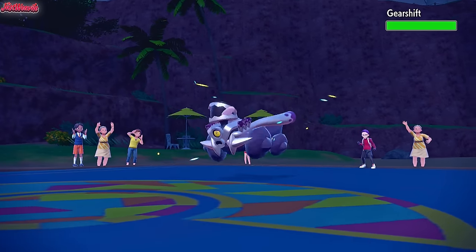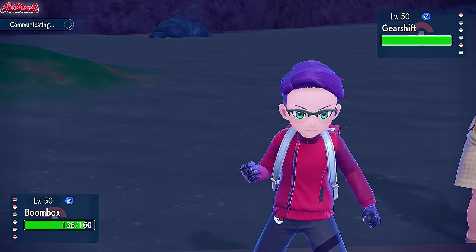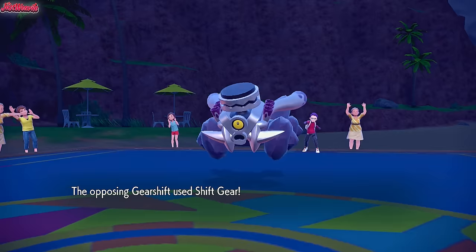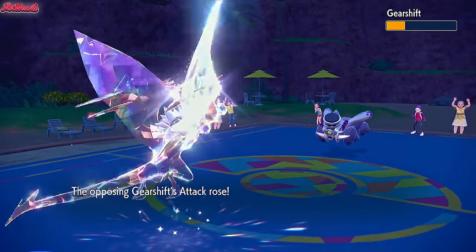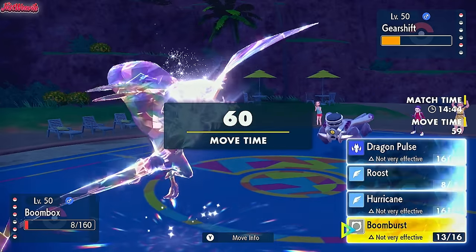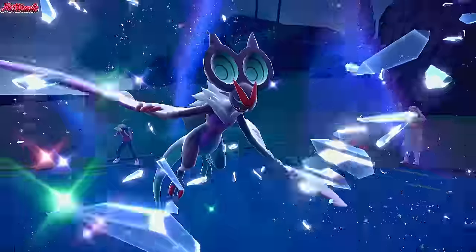Revavroom comes in — this thing can definitely take a hit. It's got an Air Balloon, we outspeed it. Let's go for a Boom Burst and see how much damage it does — the Light Screen is not going to help. Boom Burst comes through, it's Tera Normal — that is some nice damage right there. The Air Balloon pops. They go for a Shift Gear — that's terrifying, raising their speed sharply and boosting their attack. Let's go for another Boom Burst. They go for an Iron Head and we're going to live that — nice. But we flinch! Noivern, you flinched! That's just unfortunate. Iron Head comes through and takes us out. They got saved by a flinch — this is how the game goes.